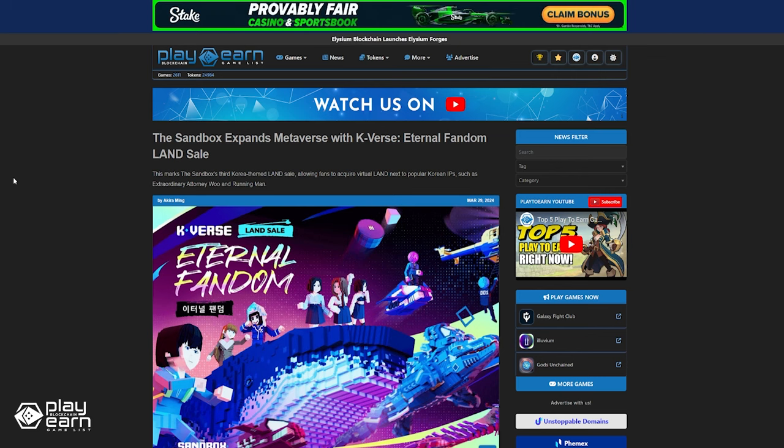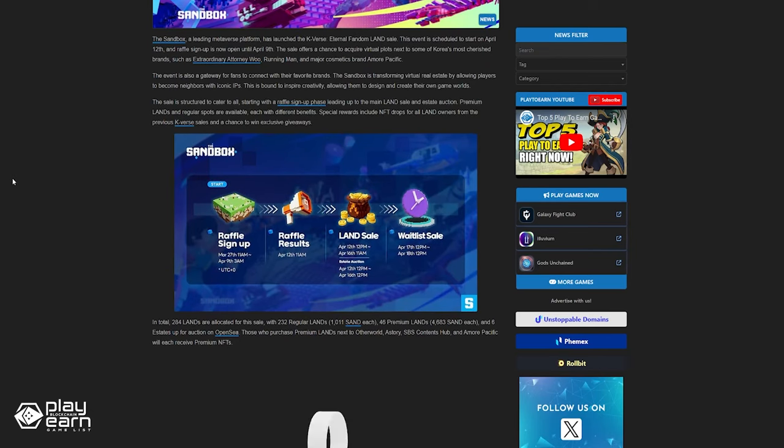The sale offers a chance to acquire virtual plots next to some of Korea's most cherished brands, such as Extraordinary Attorney Woo, Running Man, and major cosmetics brand Amor Pacific. For even more info, you can check our article.